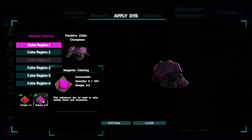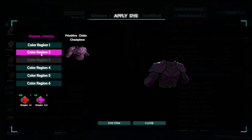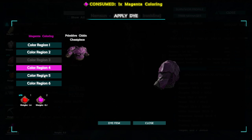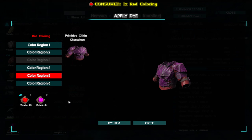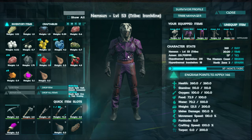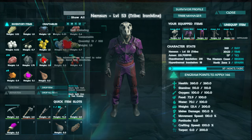There's plenty of color regions here. This one should be purple - dye region two. I want that one dyed as well. Region three - let's see what red it is. Not bothered about that bit yet. Dye that, and region six. That's not bad at all - quite like that. I've also got gloves I can do.